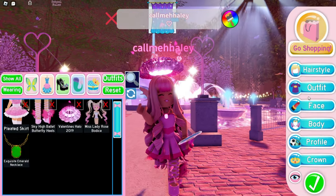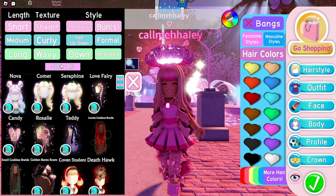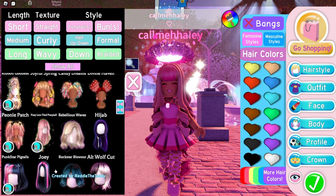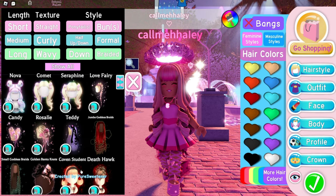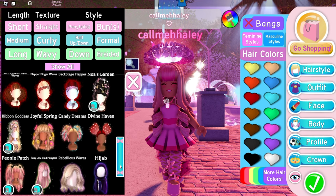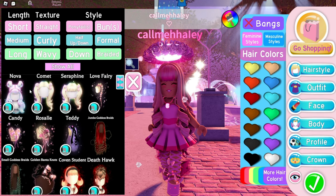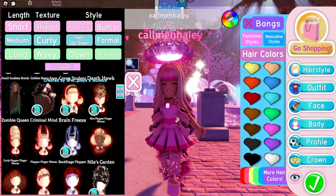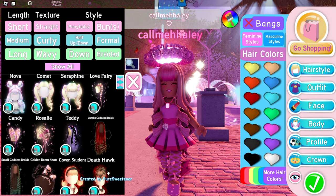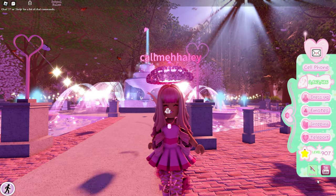Another thing I hope gets patched — it's a bit of a weird one — is in the hairs section. Sometimes it doesn't load all of them all the way. You have to keep clicking 'show all,' 'straight,' 'short,' and all that, and it only shows you so many hairs. Then it gets hard to scroll down. You can see the scroll bar on the side is really big and then gets smaller. It just stops loading at the alt wolf cut hair, which I find kind of frustrating. Hopefully that gets fixed in an upcoming patch.